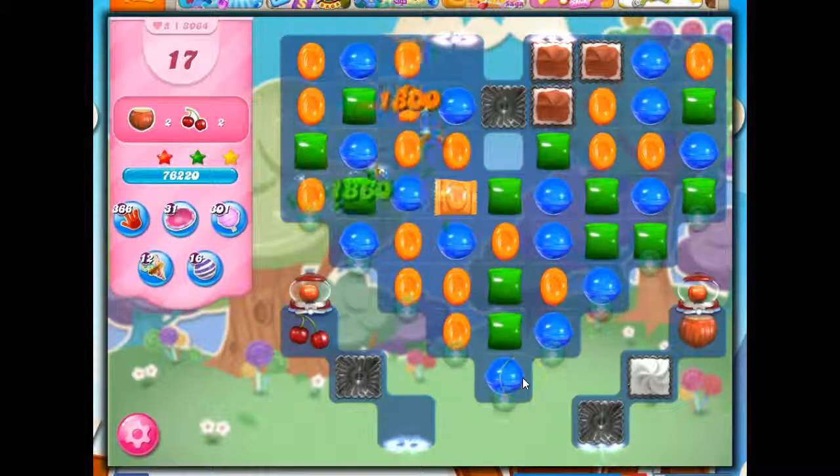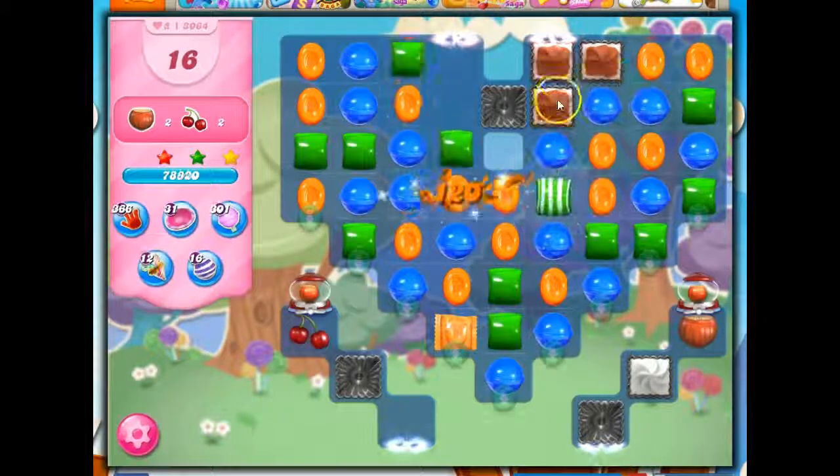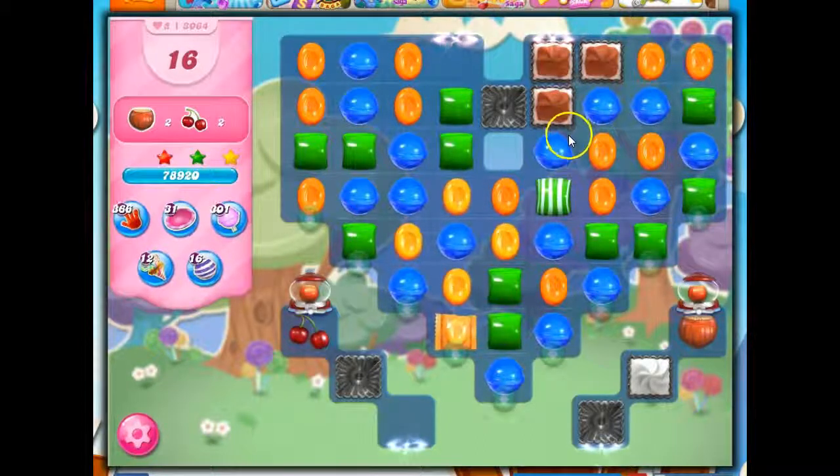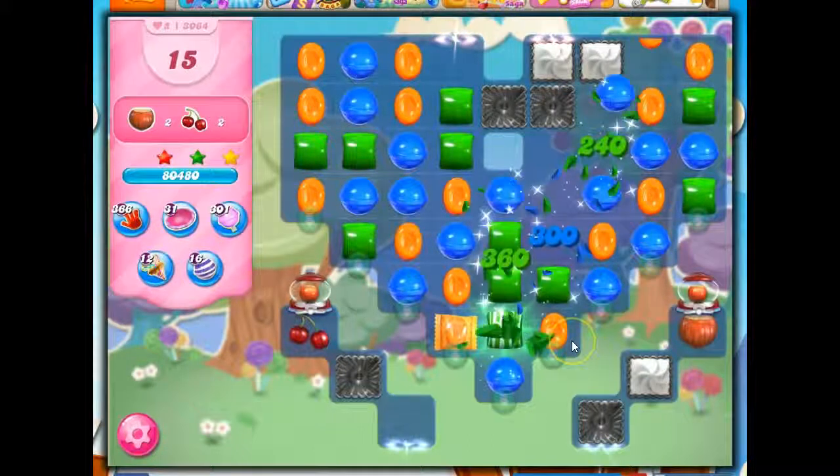We just have to wait until the game is done playing solitaire to find out what we get to do. All right, so next thing — I like this stripe here. I could make a stripe here, but I don't think that would be very beneficial, so I'm actually just going to take this off and see what drops into place.